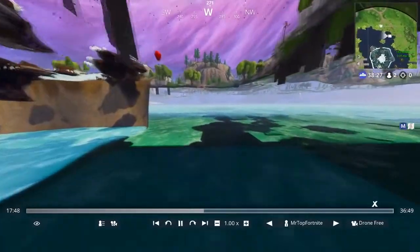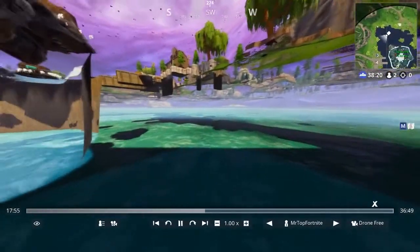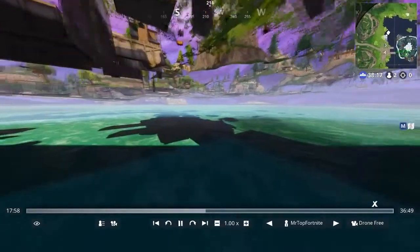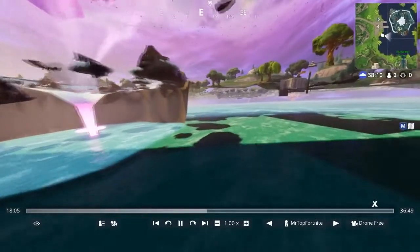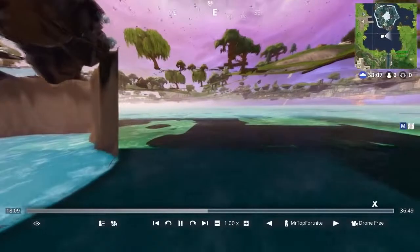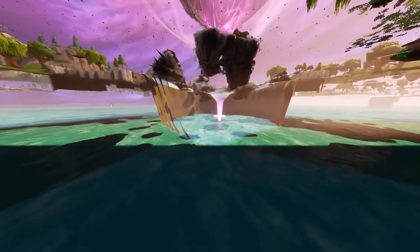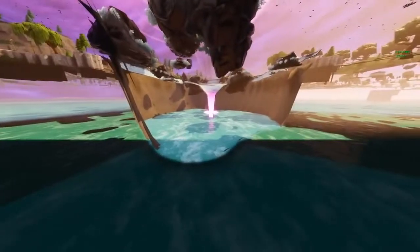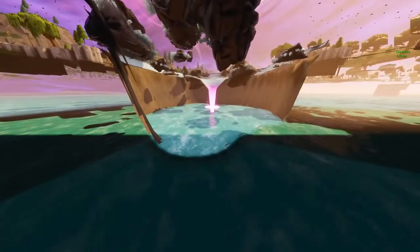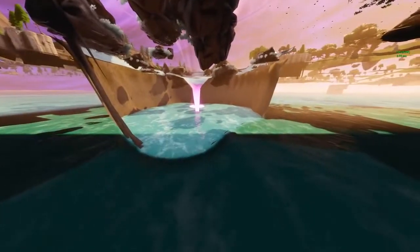We're literally going to explore Loot Lake. It doesn't really seem like there's too much away from here — this is the main point of interest. I'm trying to figure out if there's a volcano or anything under the map, because obviously the volcano is a huge rumor. I don't see it anywhere. I think it's going to be added eventually, but right now it is not present. Credit for this discovery goes to Shatical — his channel will be in the description.